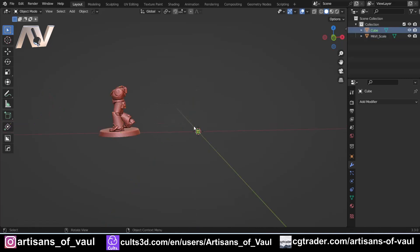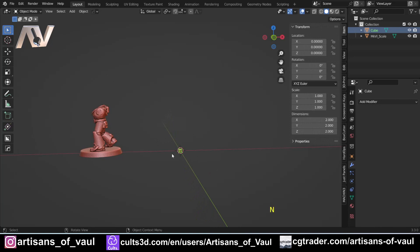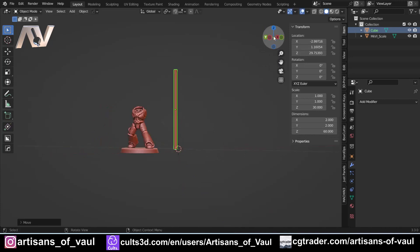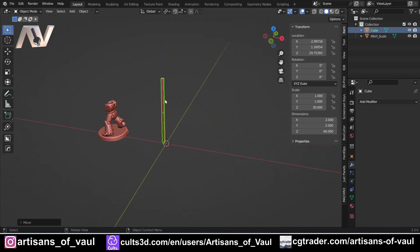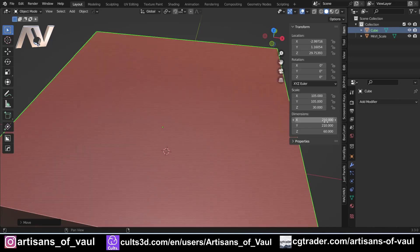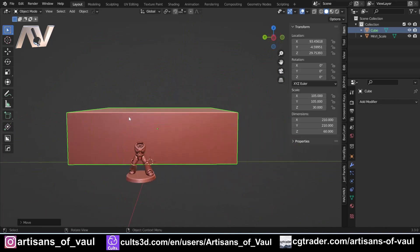The first thing from the reference image is that this was generally about twice as tall as one of these models. I'm going to press N to bring out the size panel and change the dimension to 60 — about twice the height without being ridiculous on a gaming table. For X and Y, this was about 9 or 10 bases, but I'm limited by my printer size, so I'll go about 210 wide in each, since it was roughly square.